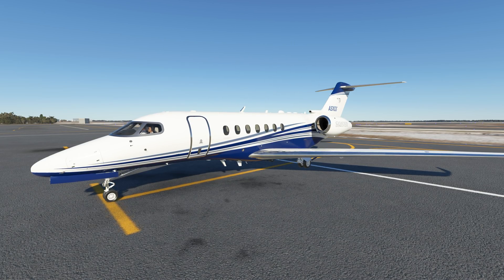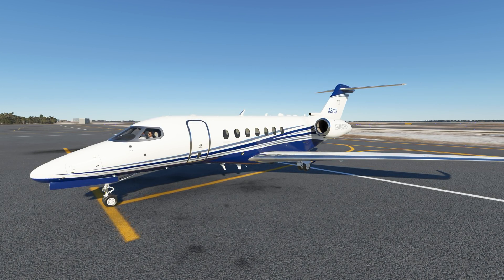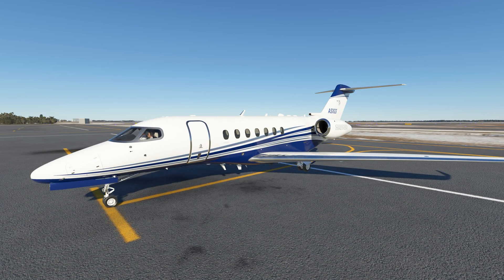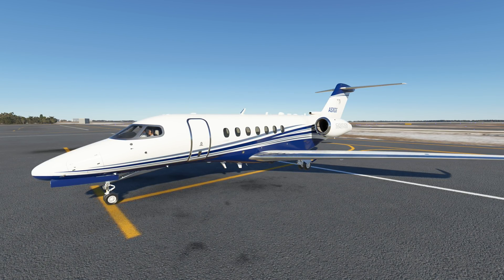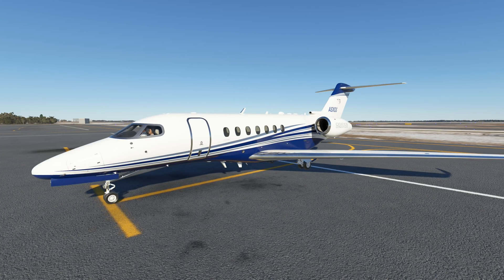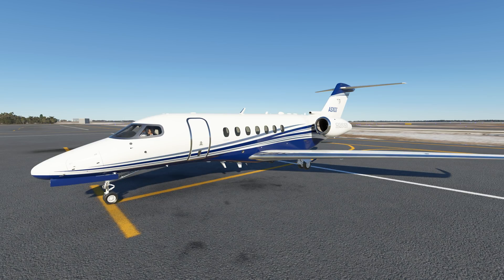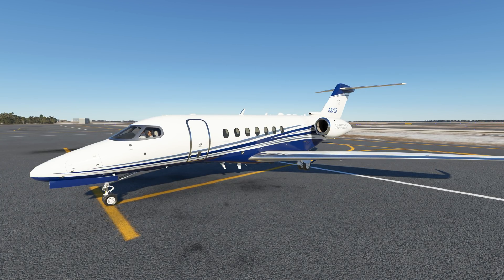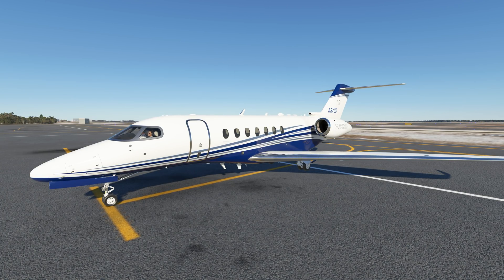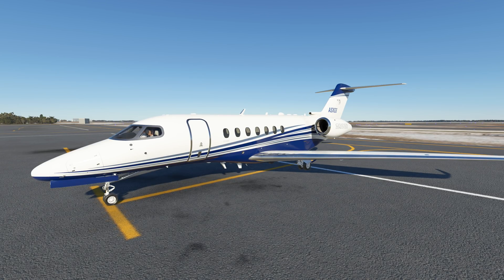Next on our list is the modification for the Cessna Citation Longitude — a flight model modification that increases performance and brings it closer to real-world specifications. I wanted to make sure to point out that this one was broken at the time of Sim Update 5 but has since been repaired and is active again. This is an aircraft that without that modification got a lot of hate from the default flight model, which unfortunately was quite terrible — a lot of weird performance issues, bouncing around, and none of the speed settings matched. It's very similar to the TBM 930 in that the speeds were not anywhere close to accurate. If you're flying the Cessna Citation Longitude, please make sure you grab that modification down in the description below, as it will greatly enhance your flight experience.